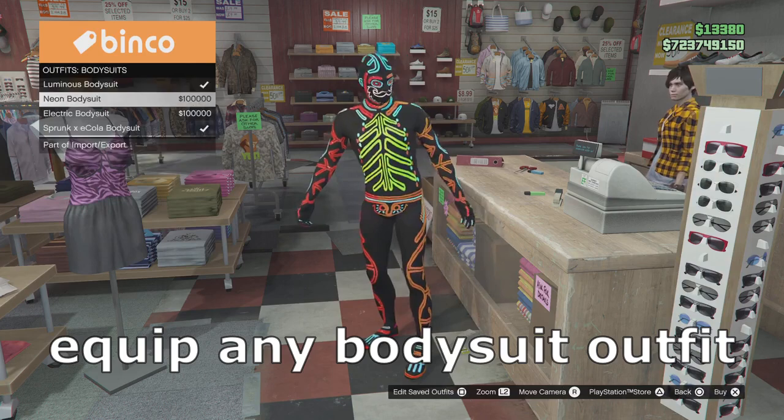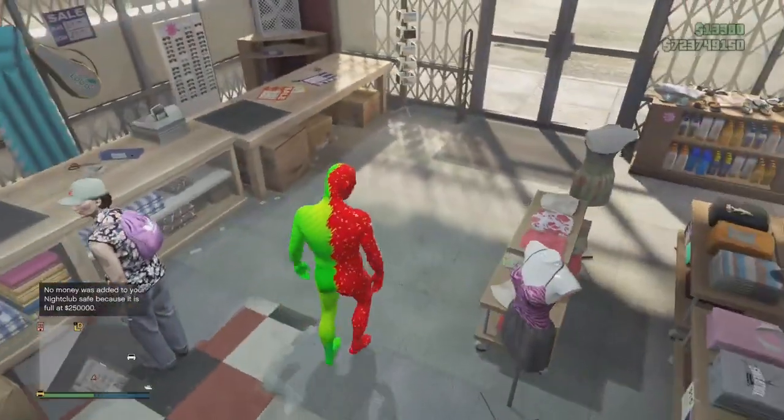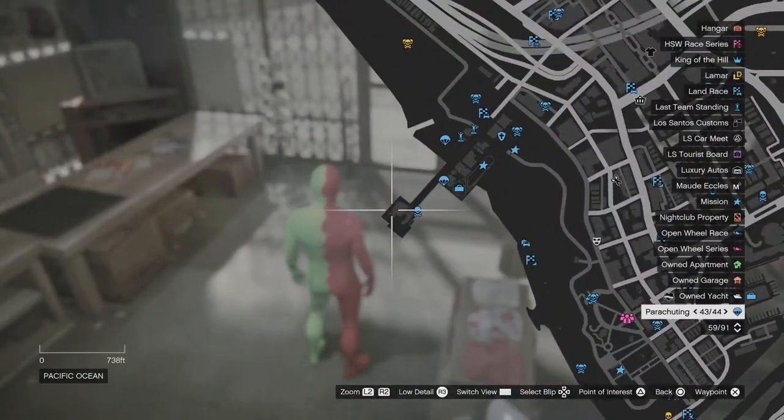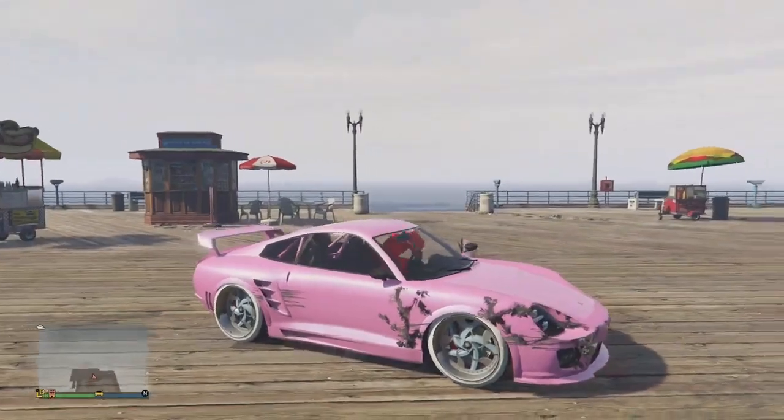Once you've done that, go to body suits and pick any one, it doesn't matter. I'm just going to go with this one. Select it and now you're going to go to the pier. I'll see you guys once I'm over there.